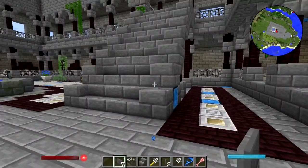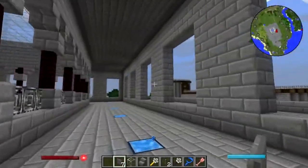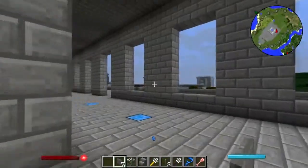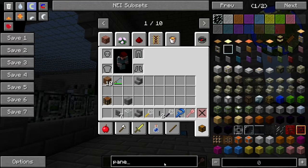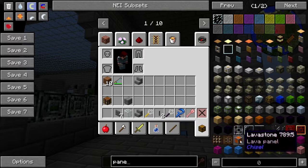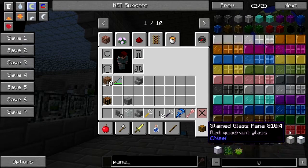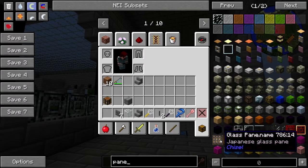What am I doing? I think today I might like to do something about these windows that have been just open to the elements all this time. Since we put a ceiling on the courtyard, we should put windows on there. Iron bars, or an iron pane fence — I think that's probably iron and not glass. I don't like the Chinese stained glass pane or Japanese glass.